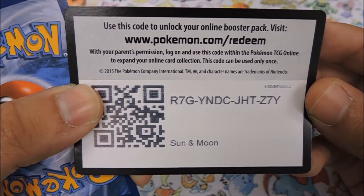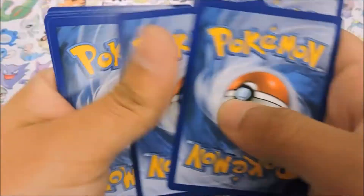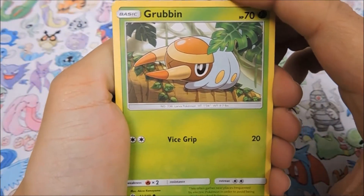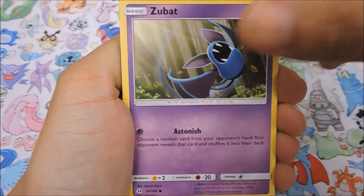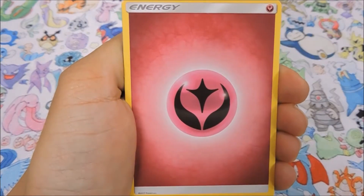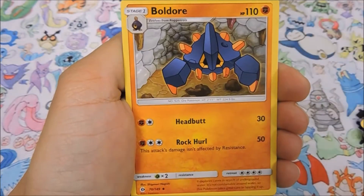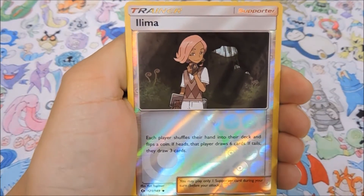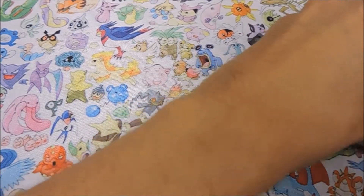Starting off with our first code for Sun and Moon. I'm really hoping we win this because I'm actually kind of a sore loser. Starting off we have Grubbin, Zubat, Turtonator, Rowlet, Drowzee, Fairy Energy, Pokemon Catcher, Granbull, Boldore, a reverse Eelektro - that snags us one point - and a Lanturn for our rare. Not bad, we are off to a pretty good start.